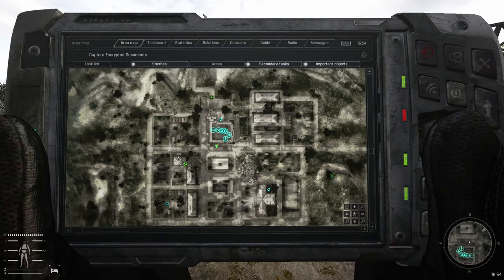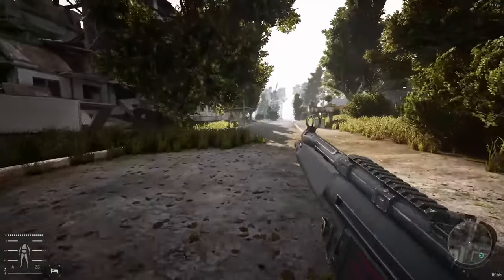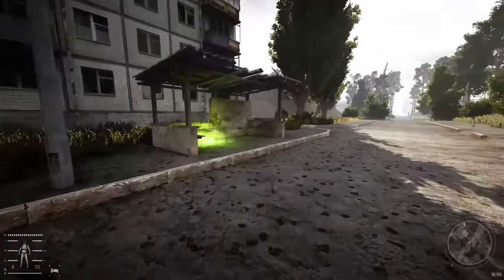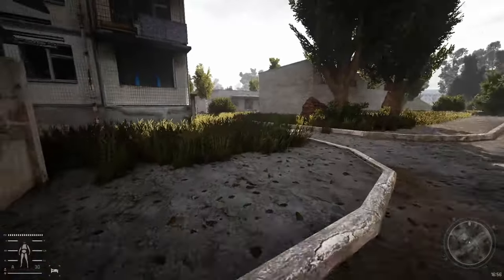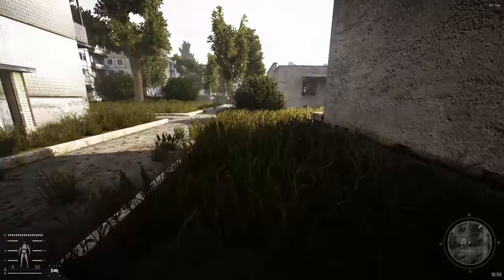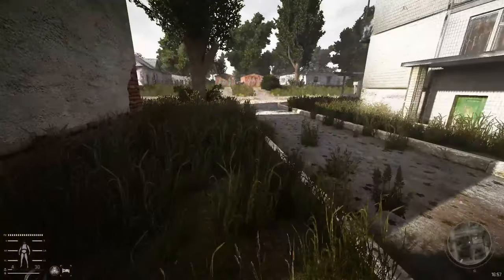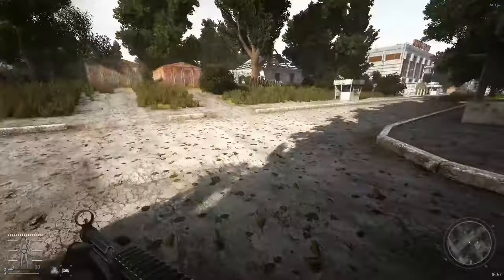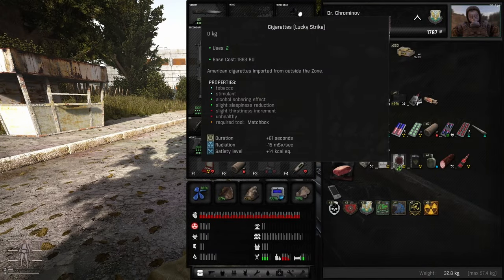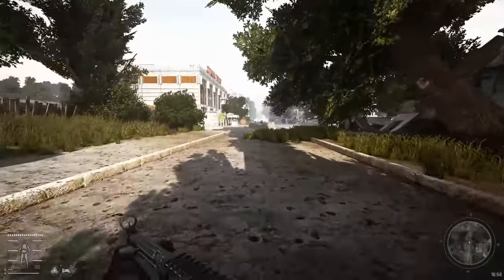Right, so where are these stashes? First one will be in the building right here. While I was here the mercs did deal with the controller and I managed to loot a controller brain off them. Oh, that's a lot of rats - and we still don't have a lot of good rat resistance.